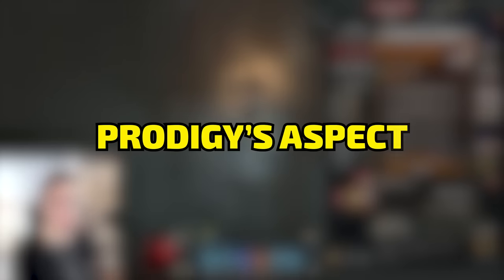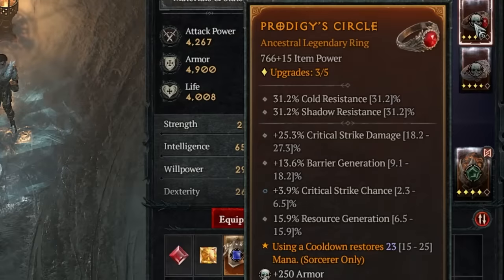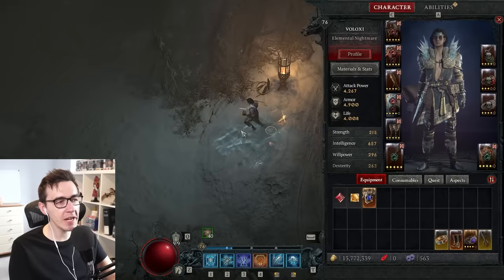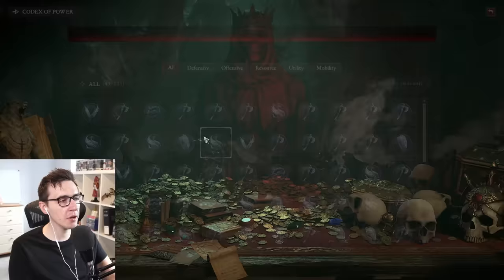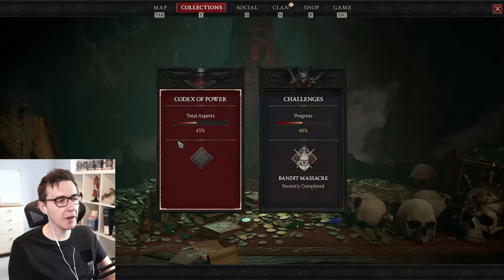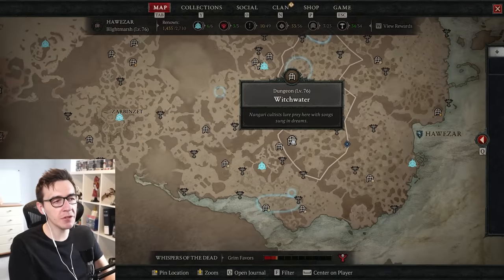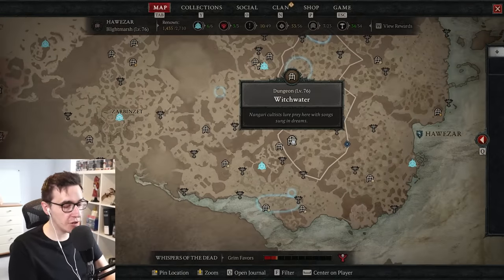The number one thing you can do is get the Prodigy's Aspect. Using a cooldown restores 15 to 25 mana. This is in the Codex — go into the Codex, find Prodigy's Aspect, and it's in Witchwater and Howazar dungeon, which is right there. Complete this dungeon and you'll get this aspect, then you can imprint it on any compatible item as many times as you want. Even when you're leveling, you should always have this equipped.